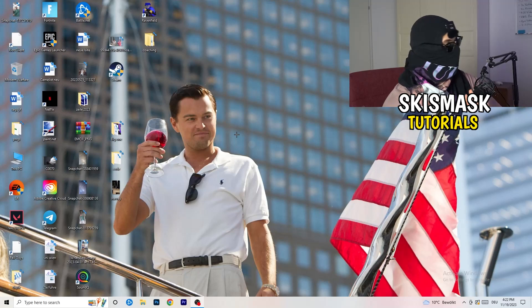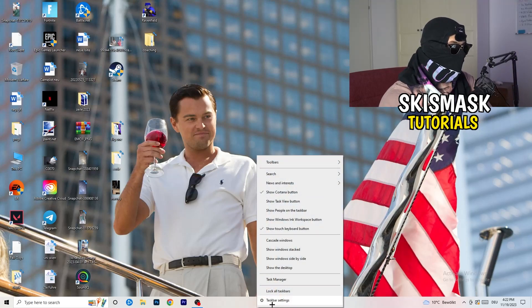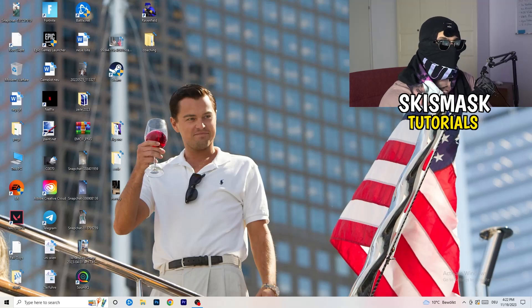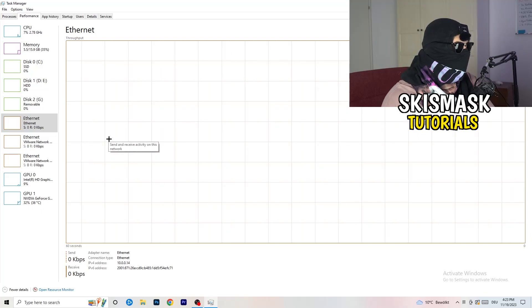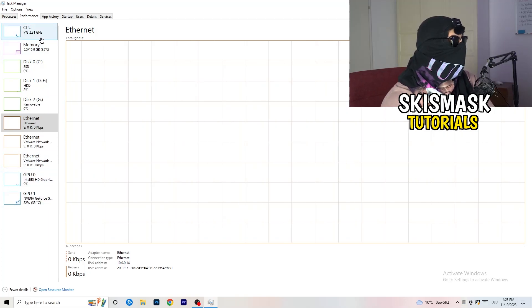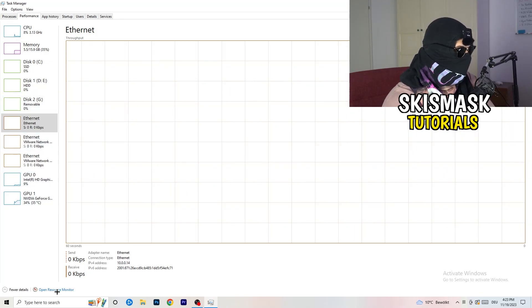Now let's look at things you can do on your PC to increase performance. Navigate to your taskbar — right-click on it and open Task Manager. Go to the top left corner of your screen where you'll see the Performance tab. From there, go to the bottom left corner and click to open Resource Monitor.